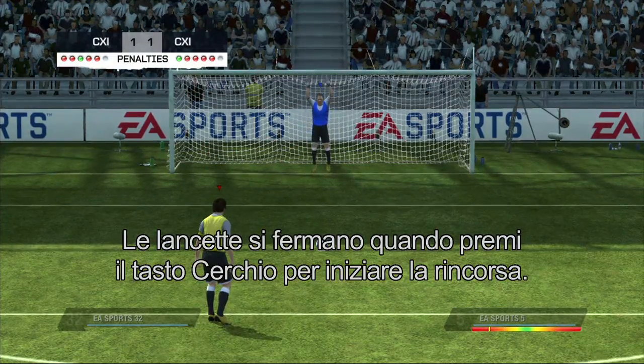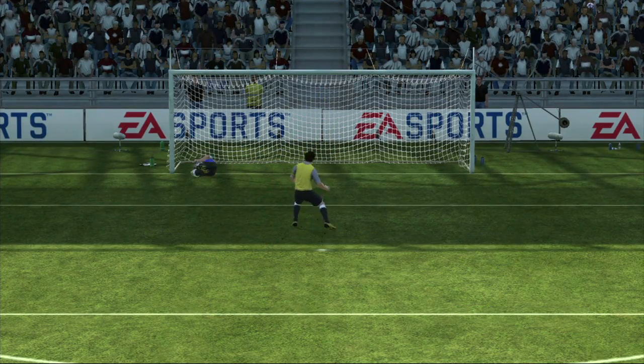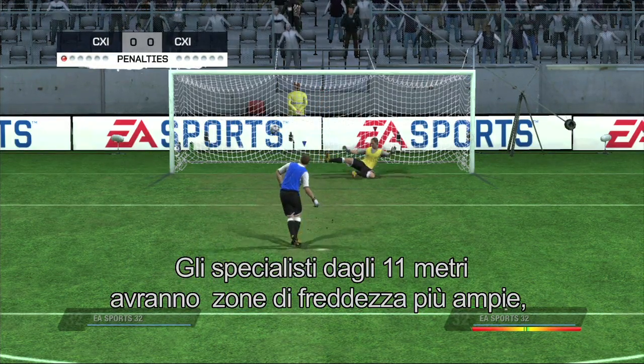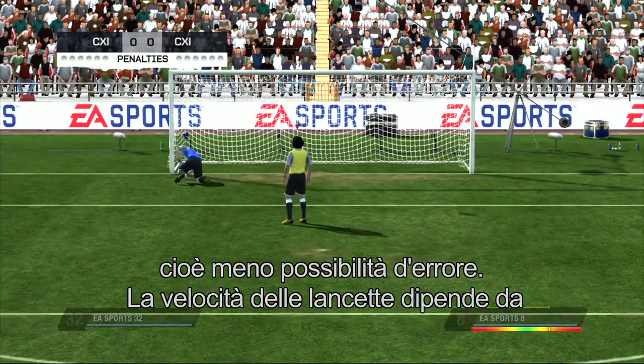The needles will stop the moment you press the circle button to start powering up for a shot. The size of the regions is tied to the player's penalties attribute. Successful players from the penalty spot will have bigger composed regions, giving you a greater sweet spot.